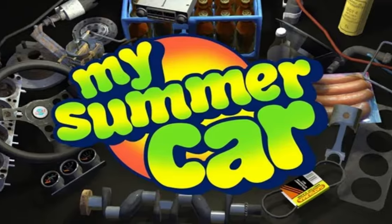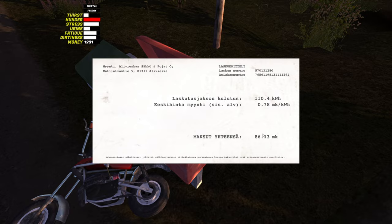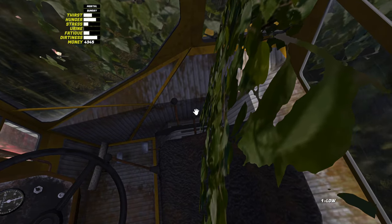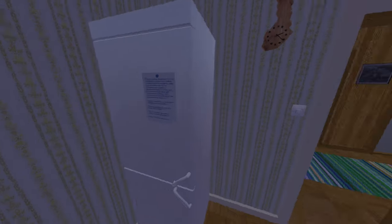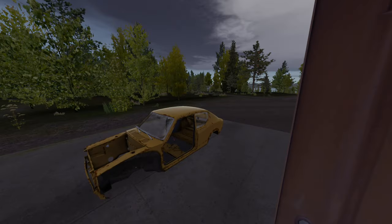Hi, I'm sure you know what My Summer Car is, but if you don't, it's a Finland simulator where a single dumb mistake will cost your life. I begin by pissing, and then getting out of bed. Did the usual: go to the fridge, find out my parents left me, and went to look at my piece of shit car.